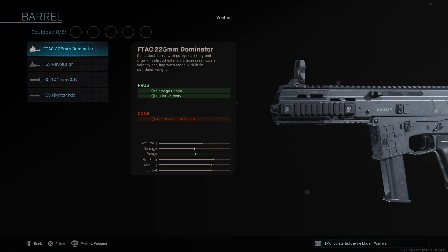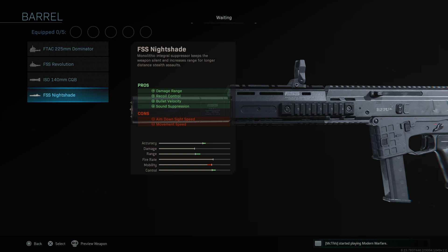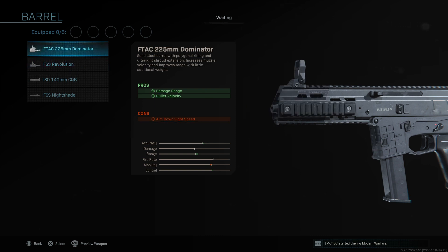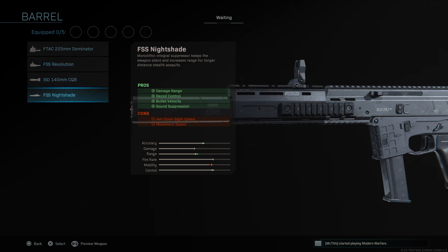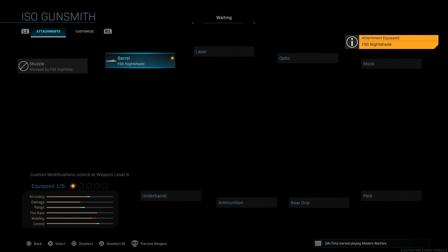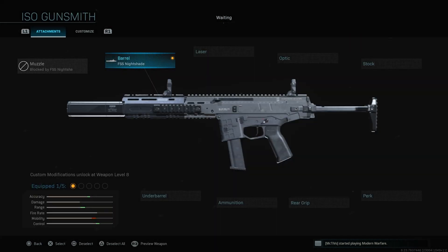From experience with other weapons, the integral monolithic suppressor barrel is probably going to be the best attachment, because you get the monolithic suppressor and a barrel in one slot. Comparing it to the other barrel that increases range — it does increase range, accuracy, and control a little more — but the monolithic suppressor version still has high mobility and comes with the suppressor built in, so that attachment is definitely going to be one of the best options for the barrel slot.